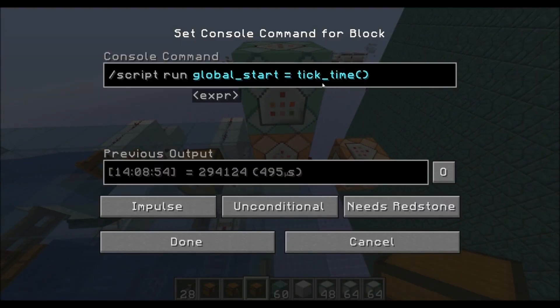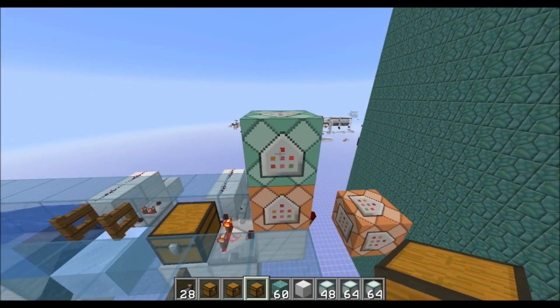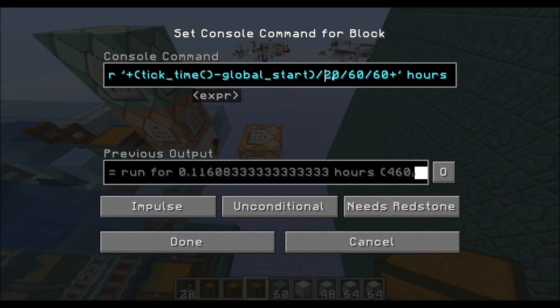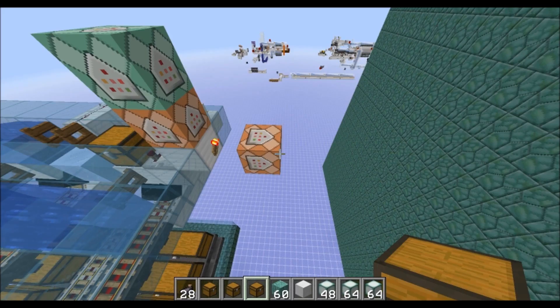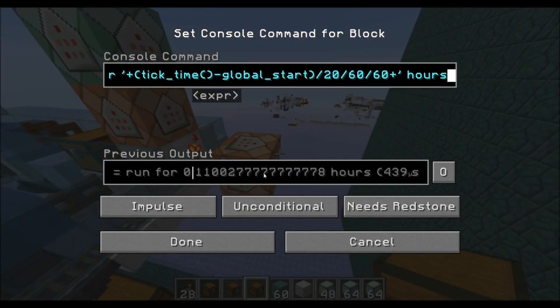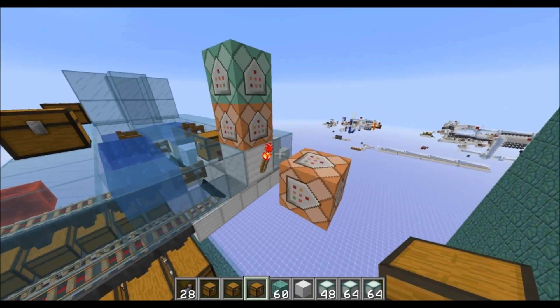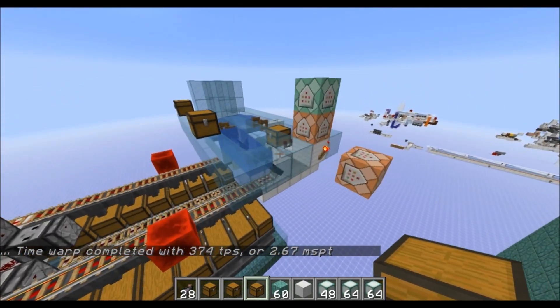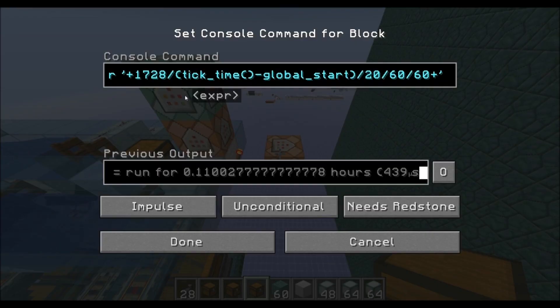This is a scarpet thing. It just gets the time when it starts, and then it starts a tick warp. Then what it does is it prints out the amount of hours it took to sort all those items. That's the number of hours. Then I can divide the number of items in this chest by the number of hours, and that'll tell me exactly the rate. There is one alternative — you can use scarpet to calculate that, and this is so much easier.